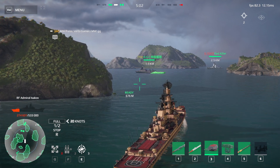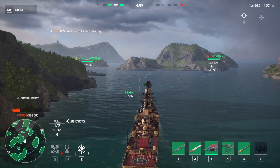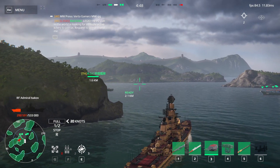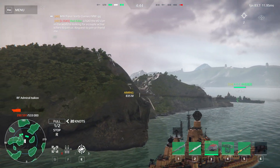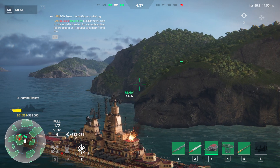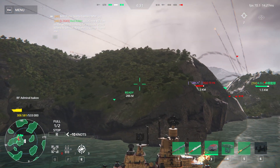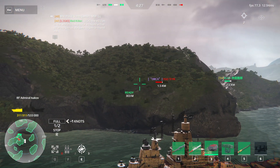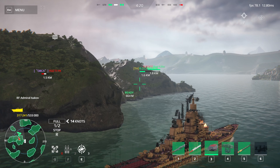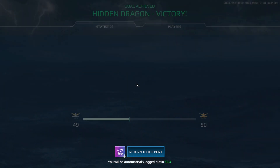Starboard turn. Left turn, take course 070. Stop the engines. Port side turn. Take course 160. Half speed ahead. Returning back to base, heading 3-2-0.